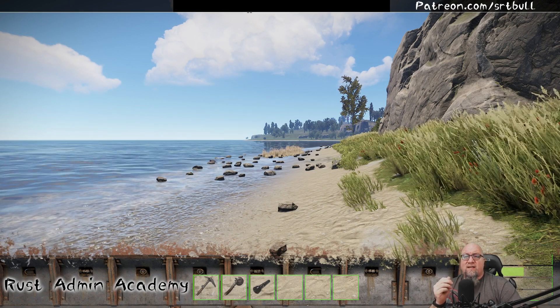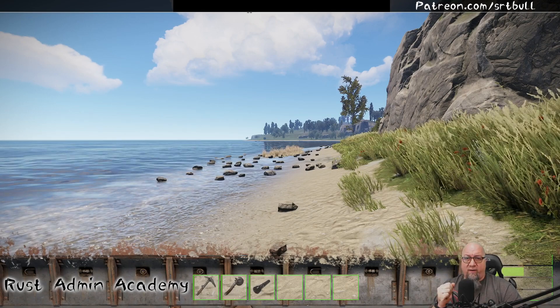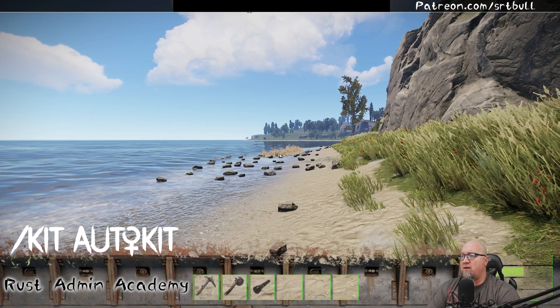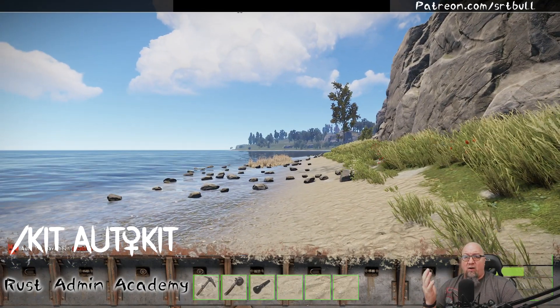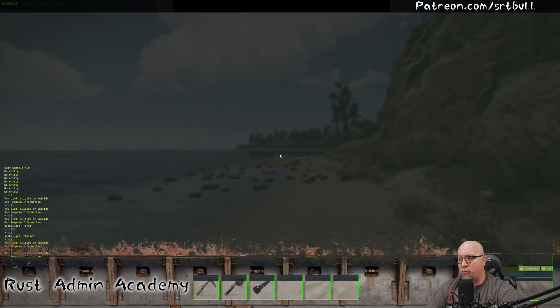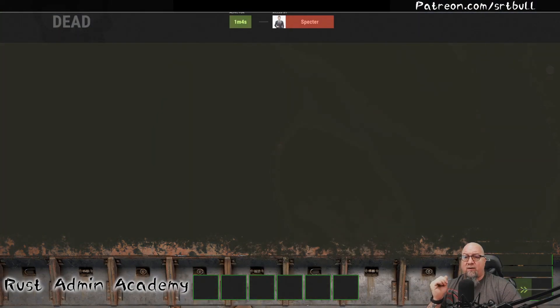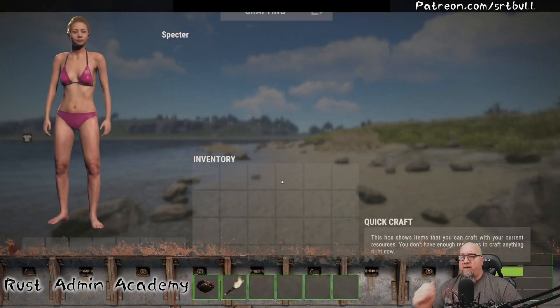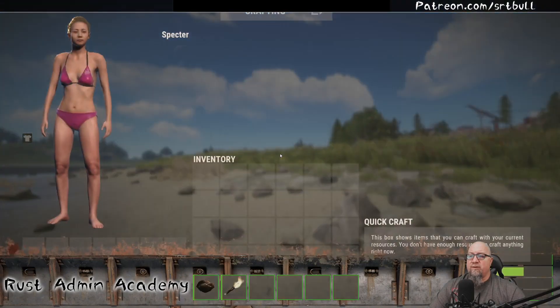One of the best features of this iteration of Rust Kits is the ability for players to shut off automatically spawning with a kit. If you run '/kit auto kit,' that will turn off the player spawning with any auto kit at all. If I kill myself one more time, I wake up with just a rock and a torch — the defaults. It even says in chat: 'Skipped giving auto kit as you have it disabled.'